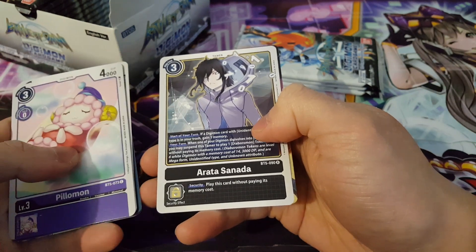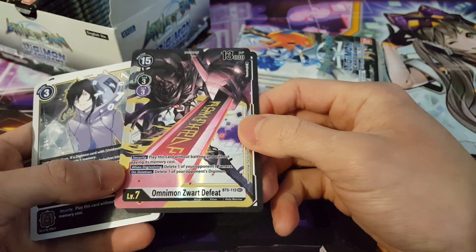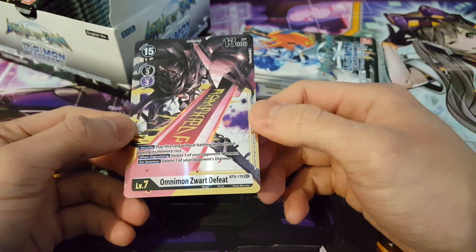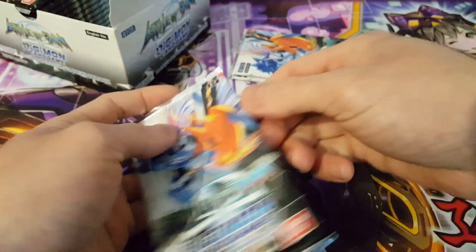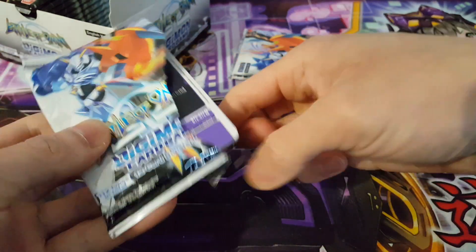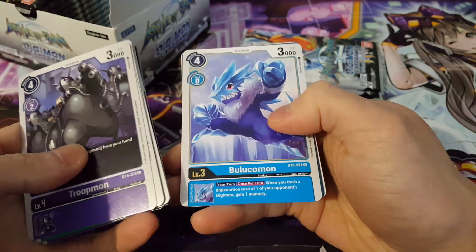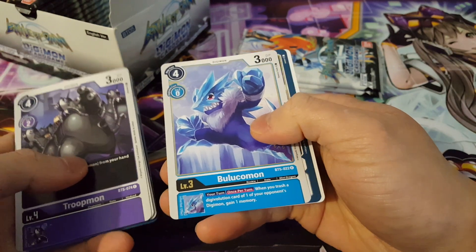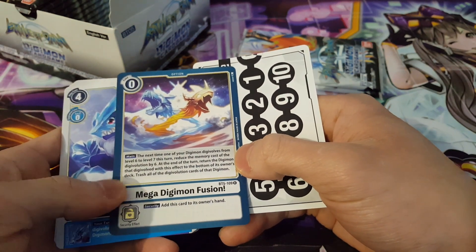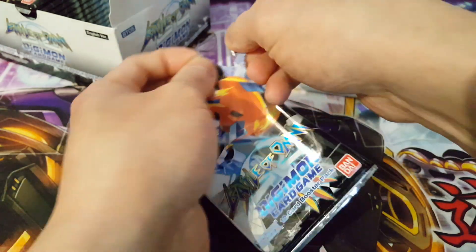We have a second copy of Arata Sanada, exactly what we needed — and oh my goodness, that's our secret! We have Omnimon Zwart Defeat! Absolutely happy about that — I actually pulled this once before, so this is a second copy. That is just absolutely stunning. That should be our only secret for the box itself, so from this point on we'll only be seeing supers, but that's okay. We also have Blulucomon as a rare and Mega Digimon Fusion, which would most likely revolve around Omnimon Zwart given its focus on level six and seven.